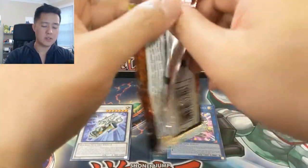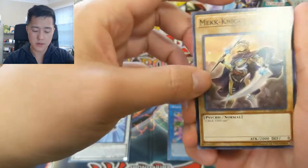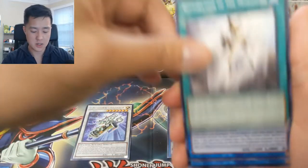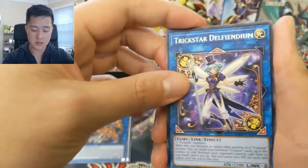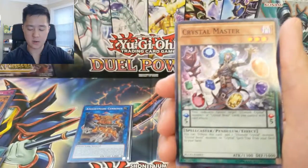Hoping for at least one secret rare out of nine packs. Definitely all the biggest hits are in the secret rare slot, which isn't great. However, I'm confident we can get at least one. We got a Mech Knight, Avram, Shard Construct, Restoration of the Monarchs, and then a Nightmare Cerberus — pretty cool card. Then Trickstar Direndame, Trickstar Mandrake, Battery Solar, and Vendread Daybreak followed by Crystal Master.